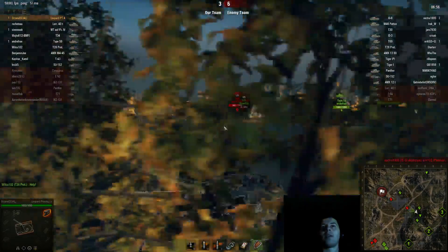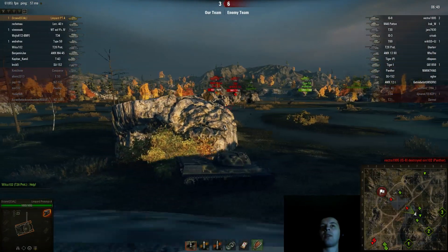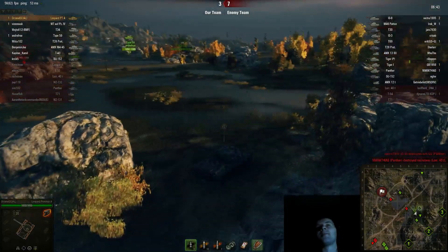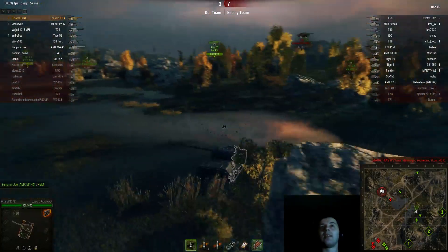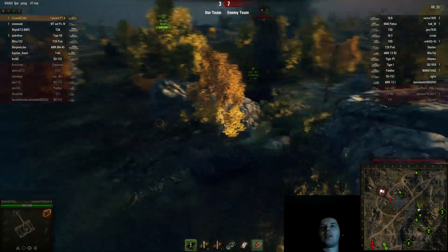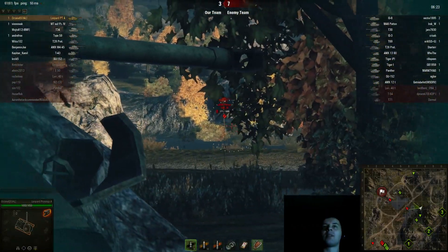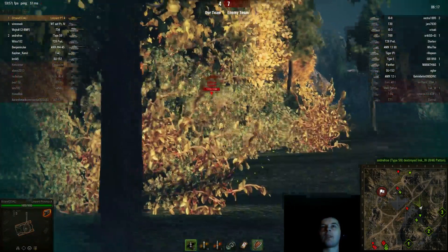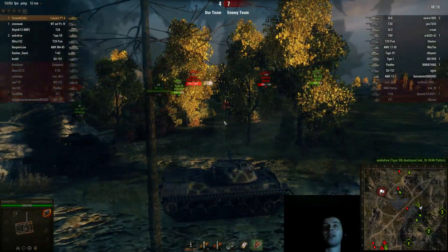If you can get a shot done, do not hesitate. And as soon as I see that I'm spotted, I try to back down to the rock, get cover, and not die. If you get focused, you die instantly. Now I'm trying to get to a position where I can shoot safely. This is a really bad area to be noticed in because it's Assault — all the guns are going to be focused in this area. I try to use bushes and cover as much as I can and snipe.